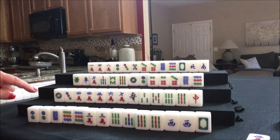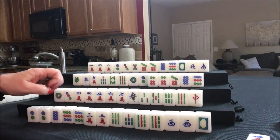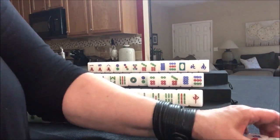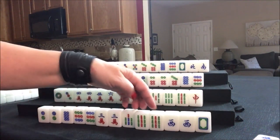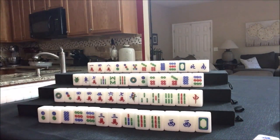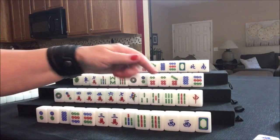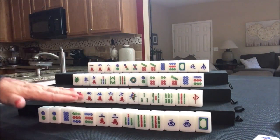Let's go ahead and discard the six bam. I was thinking we could keep the eight, nine in case we get eight, nine in cracks for mixed shifted chows or something. But I think seven unique pair might work. We need to keep an eye on discards though, because you want to keep fresh tiles so you have a better chance of pairing up.